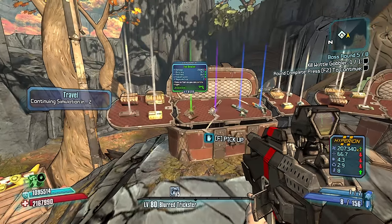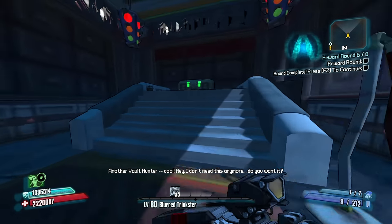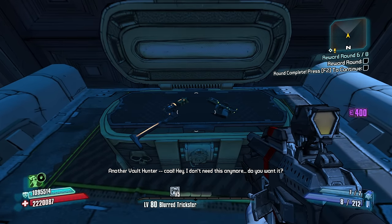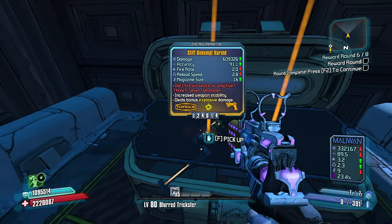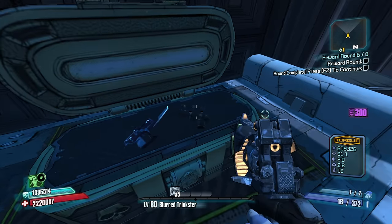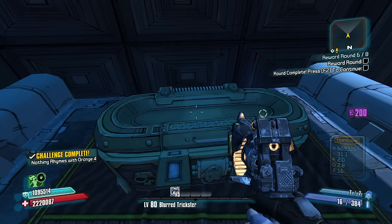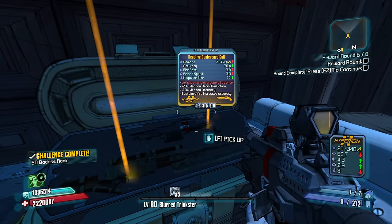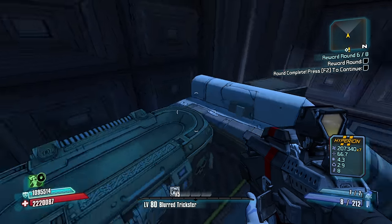F2, we roll. I do have an open slot in my inventory right now, so I might as well just take it. Thunderball Fist and a Gunarang. Gunarang — I just don't know if there's a spot for you on the squad this time around. Mine does more damage and more fire rate and better reload speed. In that case, I'll be keeping my own after weighing the options.